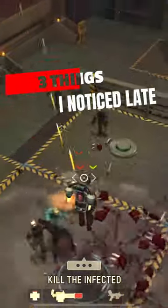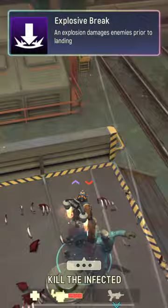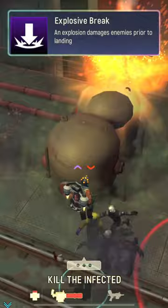Here are three things that I didn't realize at some point, but now it might help you. First, in Zombies Descent Mode, you can use Apollon and his 6th Explosive Break talent to kill zombies. With this talent, you could eliminate zombies by both lifting off near them, as well as landing on top of them.